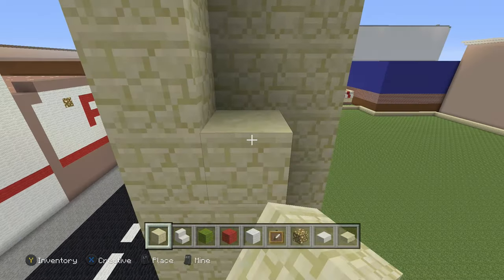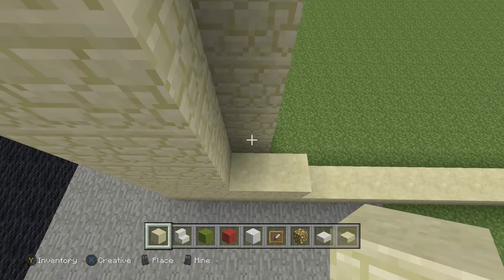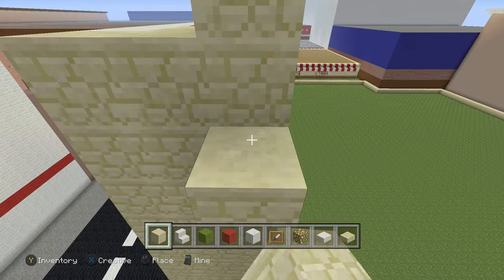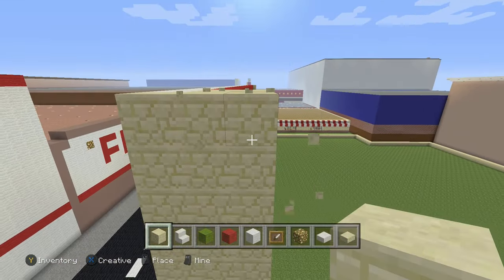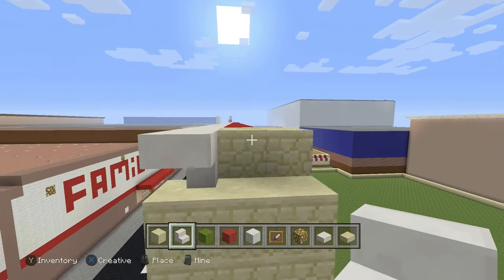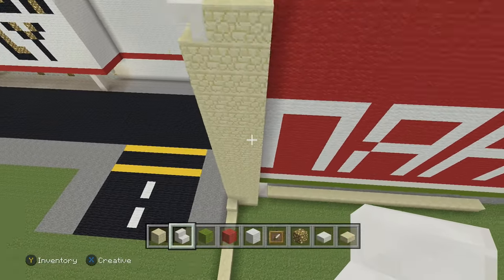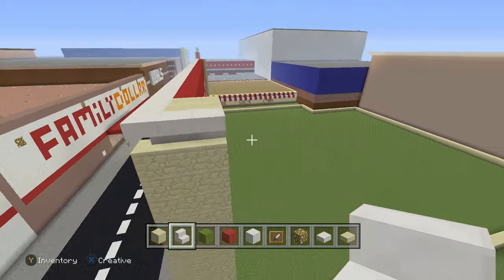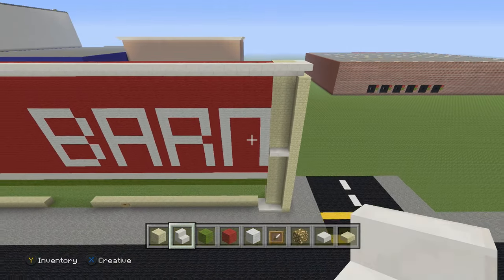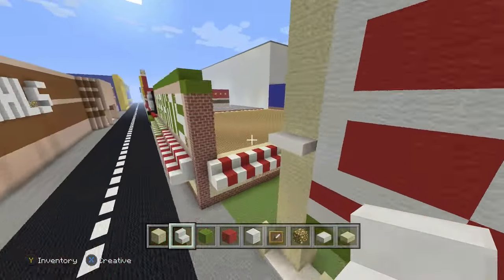Fill all the way to the top like so — remember we went 18 height. We can delete these and put our stone upside down quartz stone stairs like that. It'll just be simple — not too bad, not too shabby.